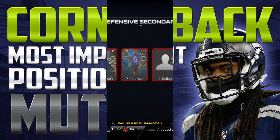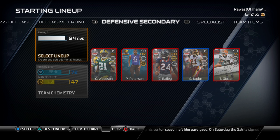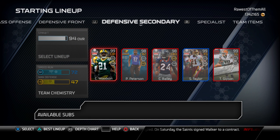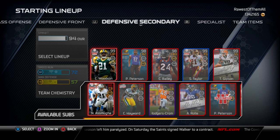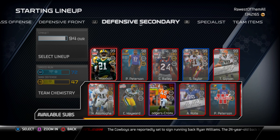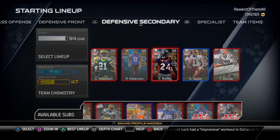First of all, I want you guys to take a look at my cornerbacks on your screen — I'm walking the walk on this claim, not just talking the talk when it comes to loading up on cornerbacks. As you can see I do have 99 Charles Woodson, 98 Patrick Peterson, 98 Champ Bailey, 96 Namdi Asomugha, and then I've also got a Dominic Rodgers-Cromartie card that I like to use sometimes at free safety or as another cornerback, and a KC Hayward card just in case any of them gets injured.